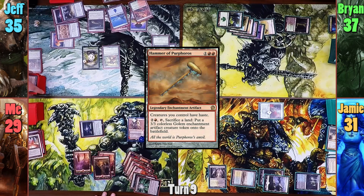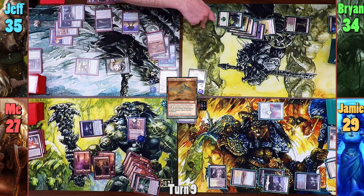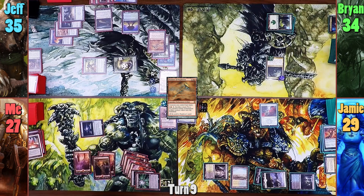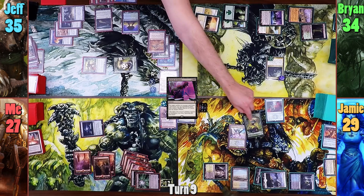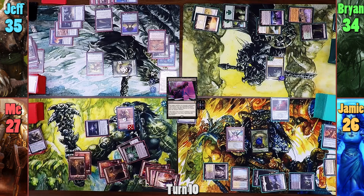Moving to combat, Jeff swings the Avenger at Doretti and then 2 plants at me, 2 at Jameson, and 3 at Brian. Brian plays a Forest and recasts Garruk, then passes turn. Jameson casts a Beacon of Unrest in his first main phase and brings back Jeff's Progenitor Mimic. He has it come in as a copy of Avenger of Zendikar and gains 5 plant tokens, then passes to me. I play a Mountain for my turn and deal 3 to Jameson. I then recast Duretti and uptick him, discarding 2 more cards and drawing 2.